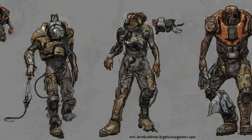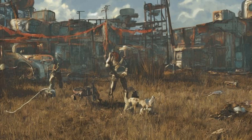Dogmeat can be healed during battle if a Stimpak is used on him when he is down. Dogmeat is able to fetch, detecting the surroundings for the choice of items, enemies, or containers.